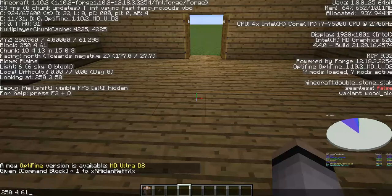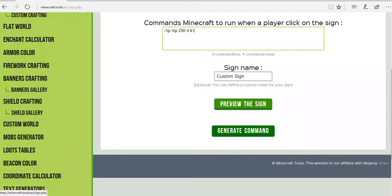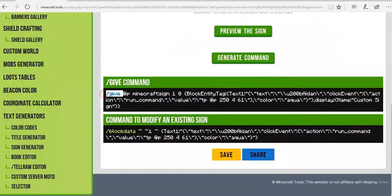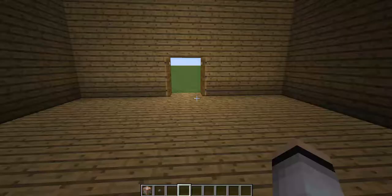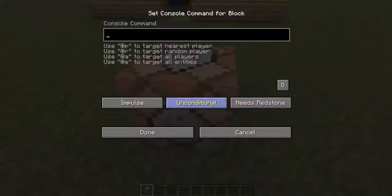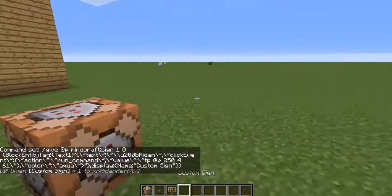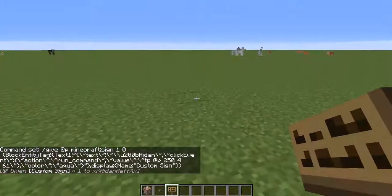After you've typed that in, just hold down Control and click the A button, which will highlight it, and then you can click Control C, and that will copy it. Just go back to the website and paste the coordinates right into there, and then you can click 'generate command,' which will generate everything here — just copy and paste that. Now it's time for the command block.